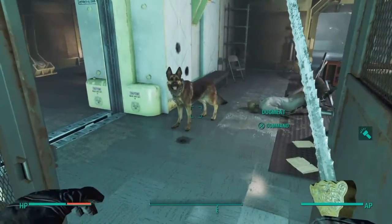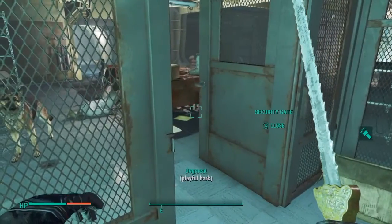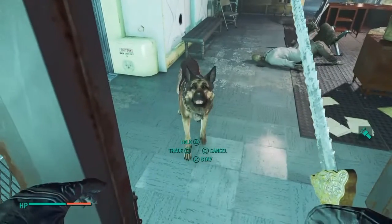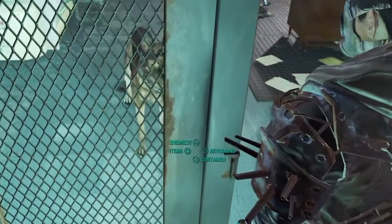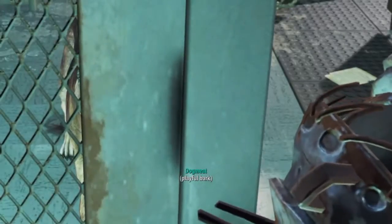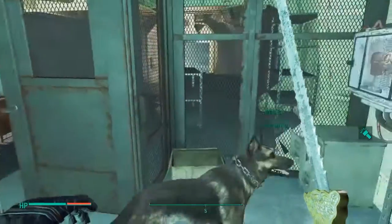What you're going to do is command Dogmeat and move him over here. If he doesn't come, just go up to him and talk to him — it'll say dismiss, fetch. Click fetch, then click items, and when it says he found something, that means he found the Cryolator.